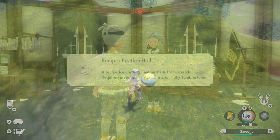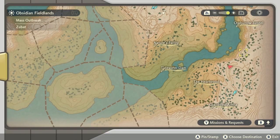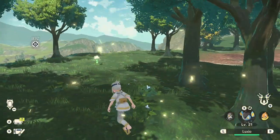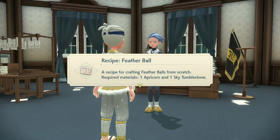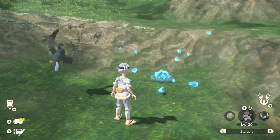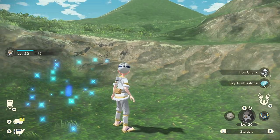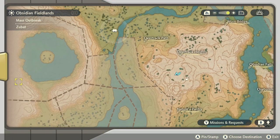Finally, we should move on to recipes like the Super Potion and the Feather Ball, which come later on. The Super Potion is simply a stronger potion, which uses one regular potion in its craft and a Pep-up Plant. Pep-up Plants are found at the southeastern area of the Obsidian Fieldlands and are pretty easy to spot. The Feather Ball requires an apricorn, but now one Sky Tumblestone — blue crystals found around very high-up areas on hills and mountains. We can get a lot of these heading to the west of the Obsidian Fieldlands, all around a very high-up lake.